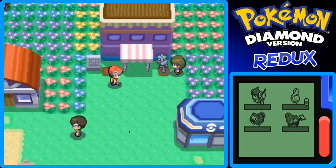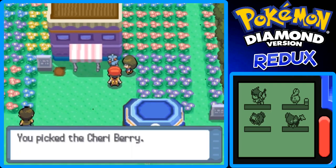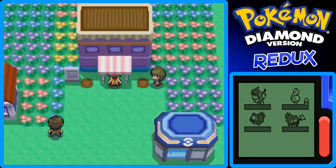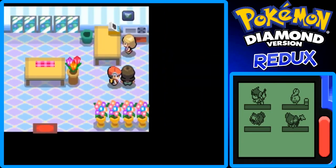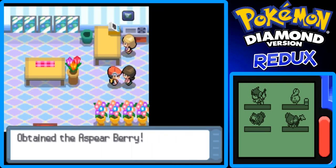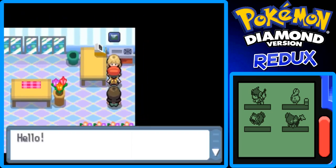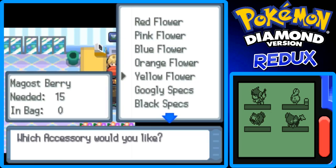Here are Oran Berries. We can actually get berries now, which is awesome. Here's a Cheri Berry, and we got an Oran Berry from the last plant. If we go in here, I think we get the Psyduck Pail or something like that. She gives you an Spepa Berry. I think this involves making mulch or something for your berries — oh wait, no. Just a bunch of flowers.